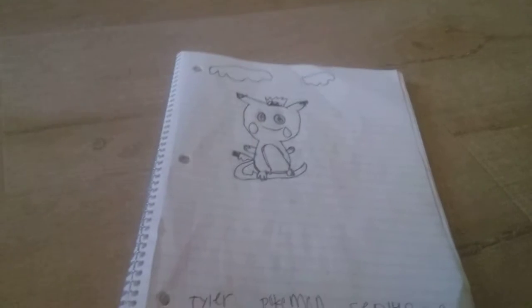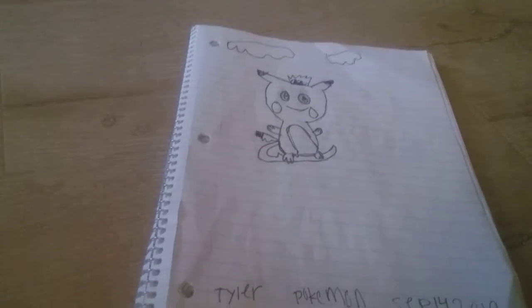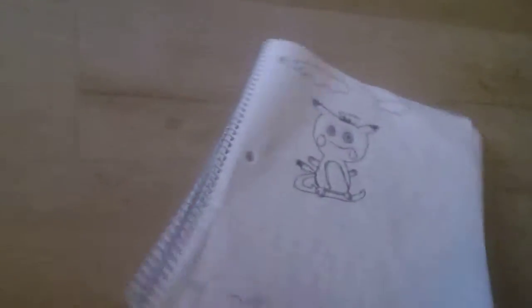Now we have the other Pokemon page, which is a combined Pikachu and Raichu. Pikachu flying on his tail like Raichu. And this is a drawing that my brother made - it's supposed to be a Pikachu, but kind of got messed up.